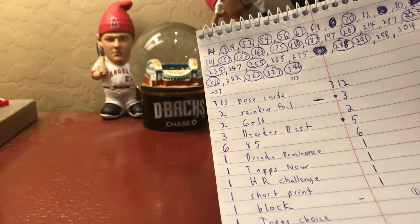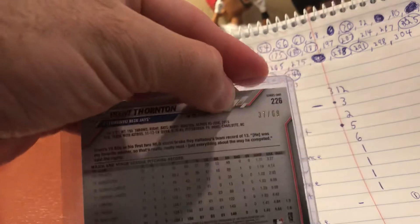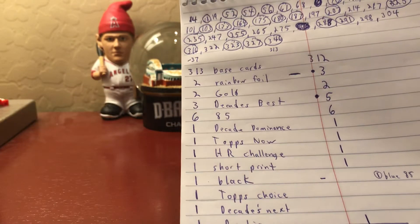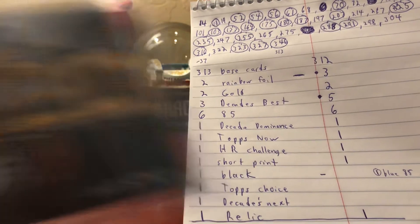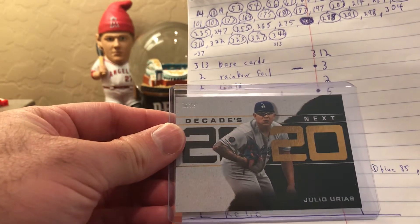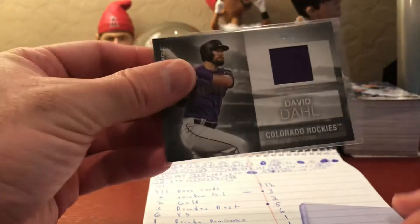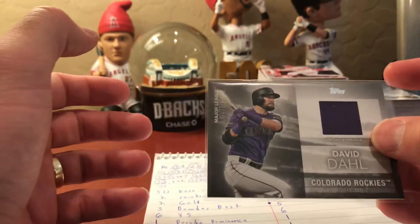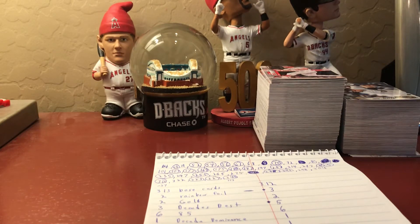We had one blue '85 parallel last time but a black this round. Not a great player but black is cool - that's number 269, 37 out of 69, a black of Trent Thornton of the Blue Jays. This round we also had a Topps Choice card, which we really like - that's from '91 Topps, and it's a Christian Yelich. And a Decades Next insert, which we also like - that's Julio Urias. We did not get that in round one. Our relic this round was a David Dohl; last time we had Byron Buxton - same type, Major League Material.